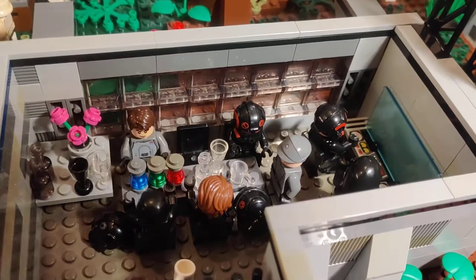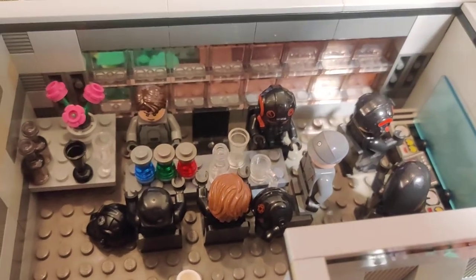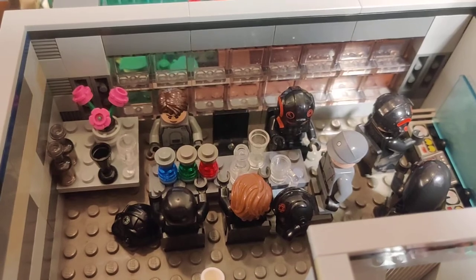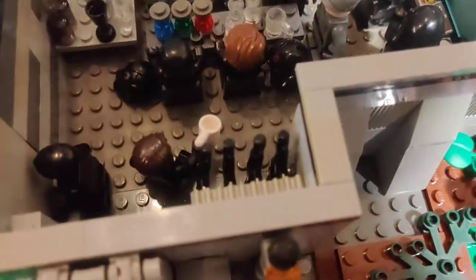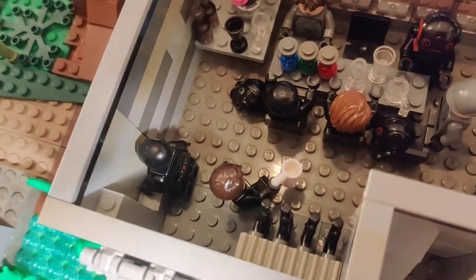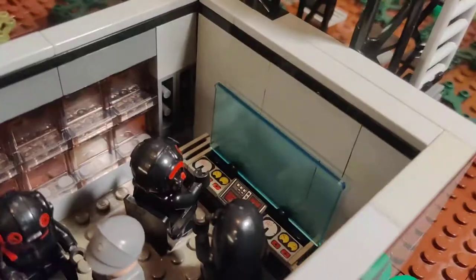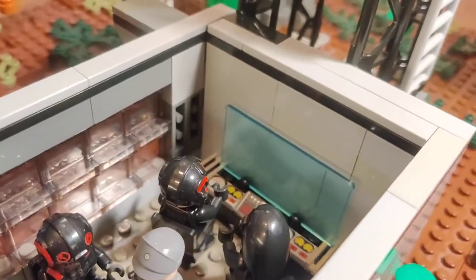Inside the building we've got officers — so we've got the officer sitting or standing, getting some orders to the pilots. There's a gun rack that fits eight guns, and the droids. There's a hologram screen with an Imperial gunner and a pilot as well.